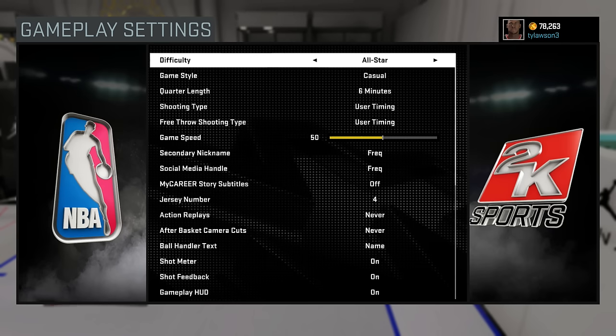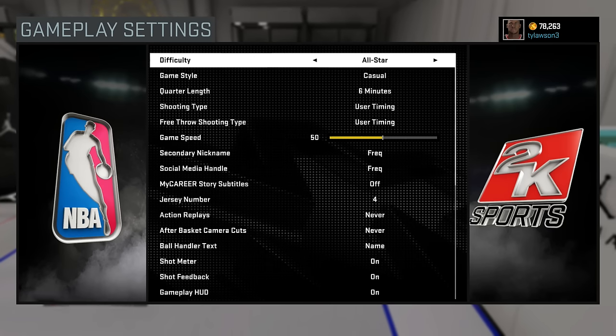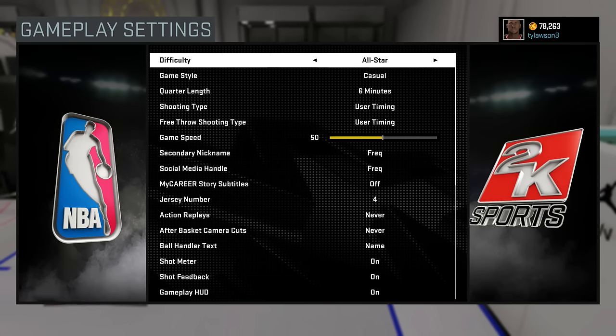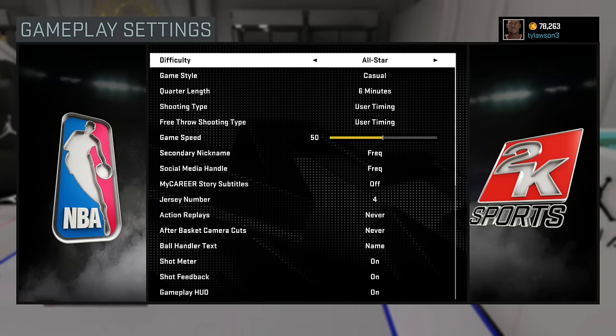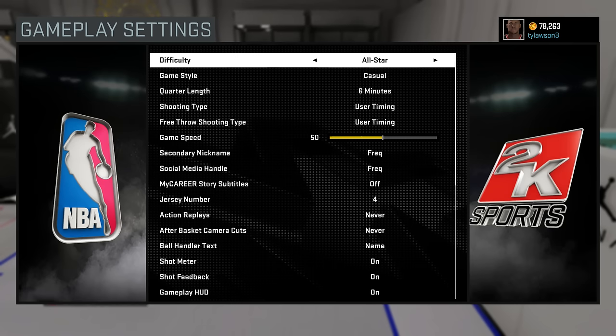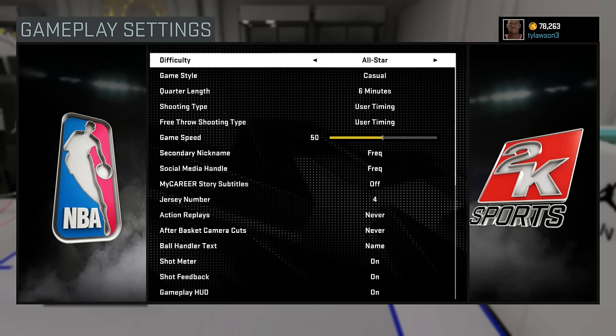This could be done at any point after halftime, but to get the most out of each time you do it — not most VC, just most productivity — doing 6-minute quarters is ideal, because hopefully by the time you're about to start halftime, you're already up by a lot, and it probably took you maybe 10-15 minutes of actual gameplay, not even counting if you got subbed out or got fouls or whatever.